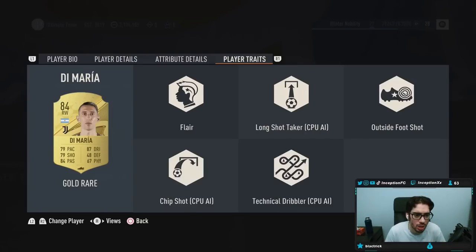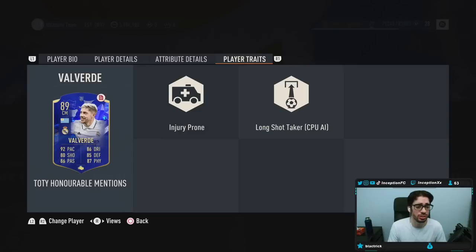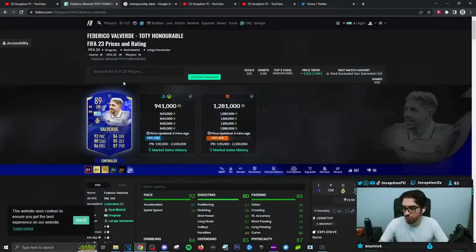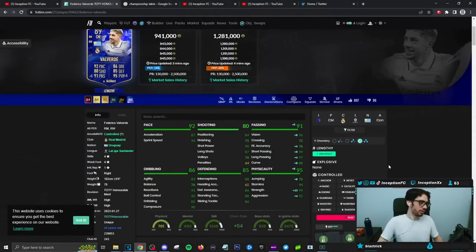In-game player traits: he's got the injury prone trait and long shot taker. This is how the card is formatted. What's interesting about Valverde is that if you guys have used his previous versions — let's say you were to give him the Architect Chemistry style and make him a lengthy player — that would not be a horrible choice, because he's one of those cards where defensively in-game, I don't feel like I have to improve his defensive stats. He's one of the very few cards where it actually feels that way, with his high defensive work rate.